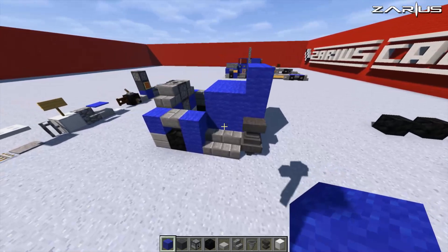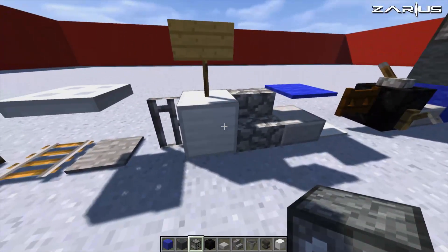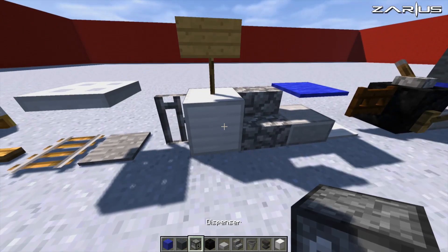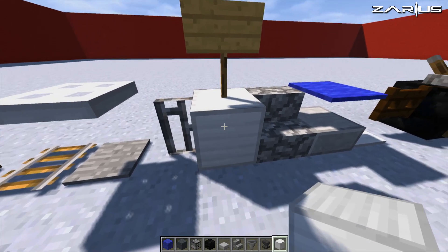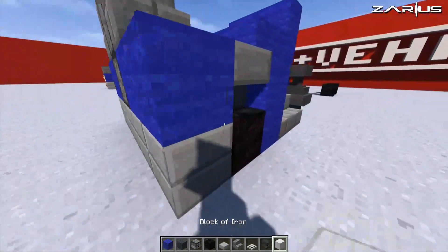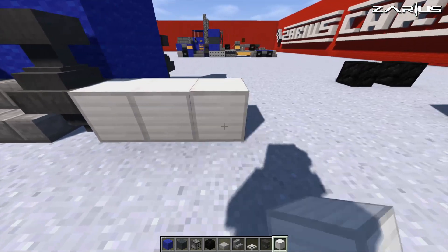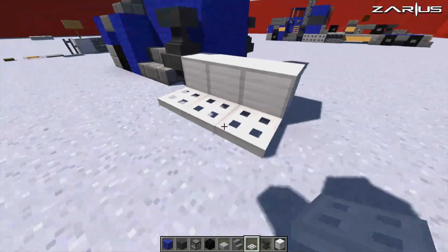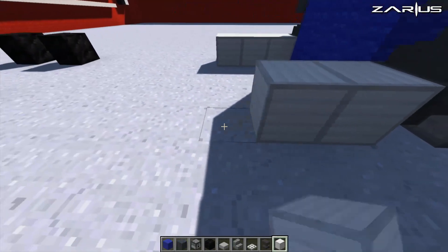Now we're going to swap out the dispenser and grab an iron block, and also grab a trapdoor. With your iron blocks, come behind the hopper and place one, two, and three. Then with your trapdoors, place one, two, and three right next to it — come behind the hopper, one, two, and three, then trapdoors one, two, and three.